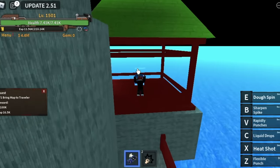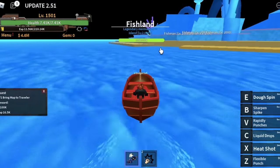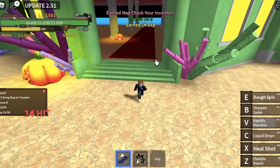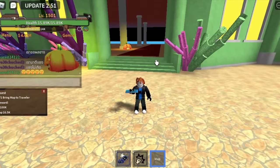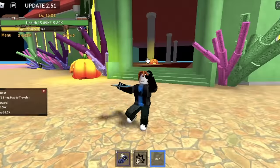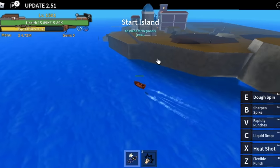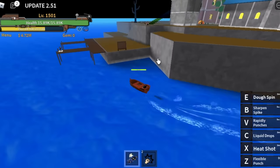Talk to the Traveler, get the map quest, and go to Fish Land. You can defeat any mob there — I was still able to get the map even without the seasoned fishman. After getting the map, go back to War Island and talk to the Traveler. It took me about 15 minutes. After talking to the Traveler, go to the Starting Island and talk to the Elite Pirate — he will transfer you to the Second Sea.